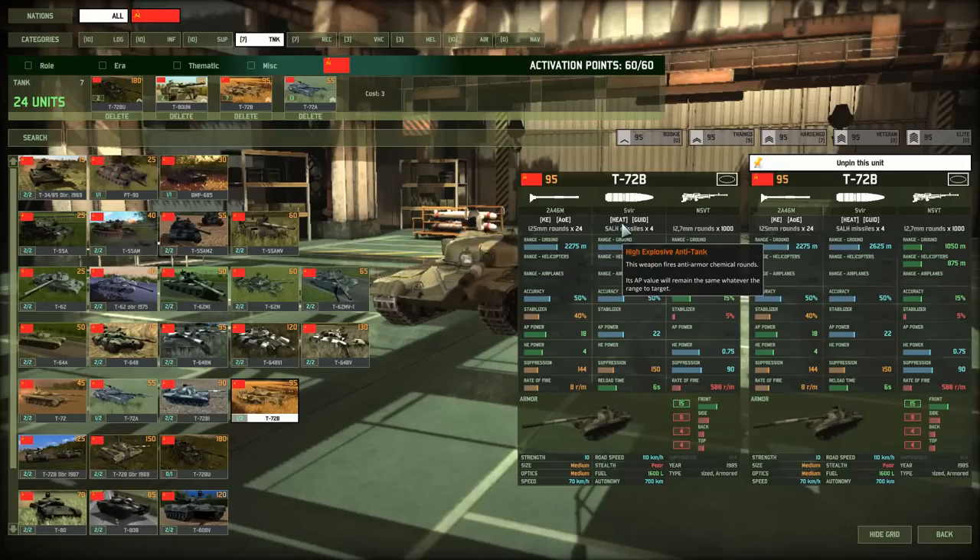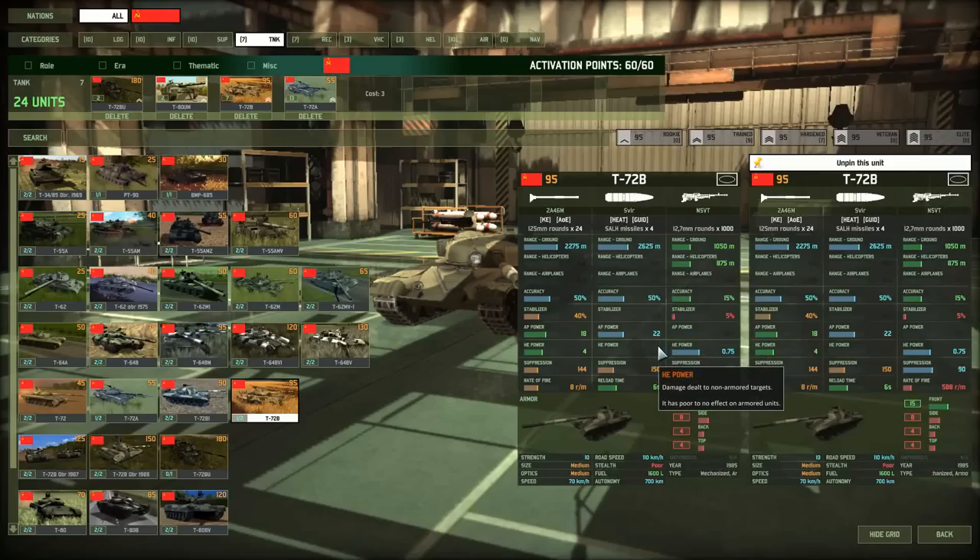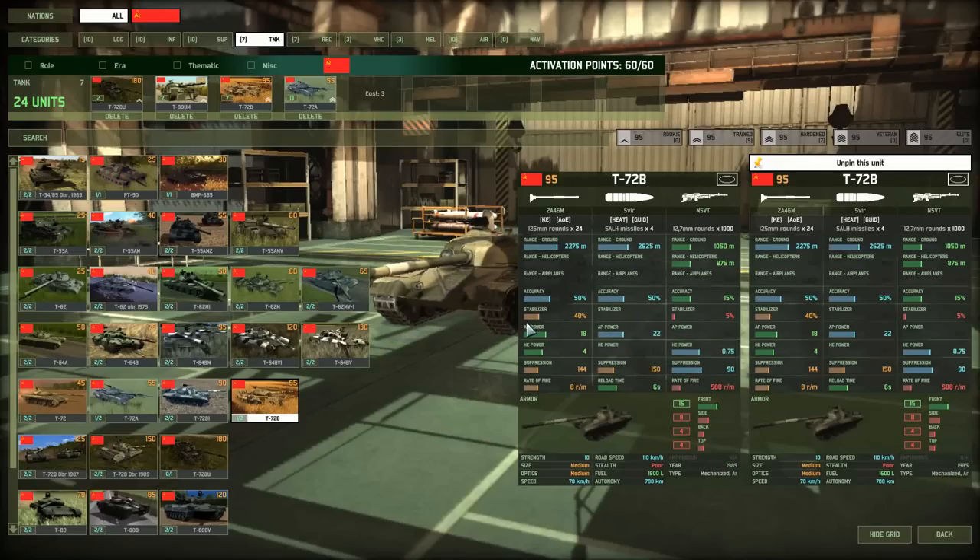HEAT does double damage to zero-armor targets and does the stated damage on a one-armor target. So firing at a target with 1 armor does 22 damage, then a formula comes into effect beyond that. A spreadsheet will be posted in the description covering how to calculate these different values.